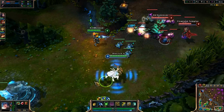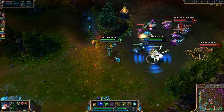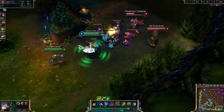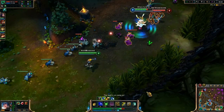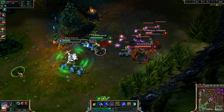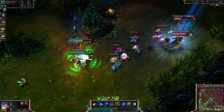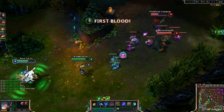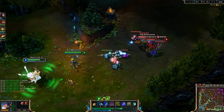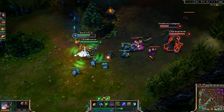Each time she comes in for an auto attack, queue and then back out. Every piece of damage counts — each auto does about 30 damage but it adds up. Avoid hooks from Thresh, keep doing this until she gets forced out of lane. She went Doran's Blade. I screwed up — I didn't juke that. It's because I'm talking. Once I get the glitch working, this game will be completely different.